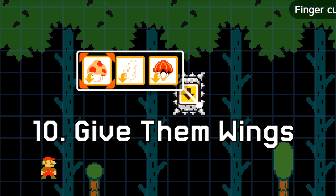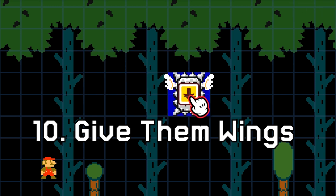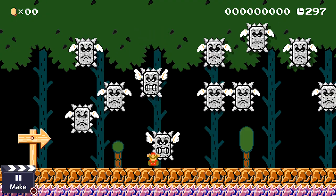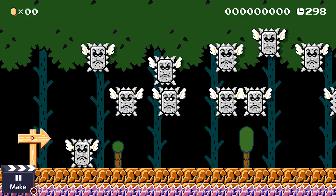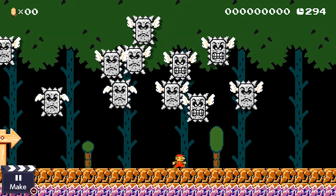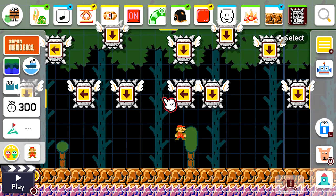There is one more power-up feature that you can add to the thwomp, and that's giving them wings to fly. Now this makes them even scarier, as they still want to squish Mario, just now they can move left or right and chase him. I'm not sure how else you would use this on a thwomp other than as an opposing threat, so let me know in the comments below if you have any other ideas.